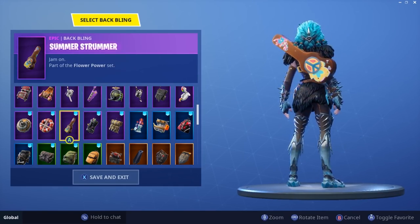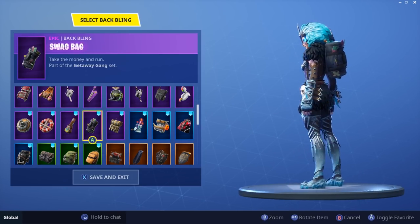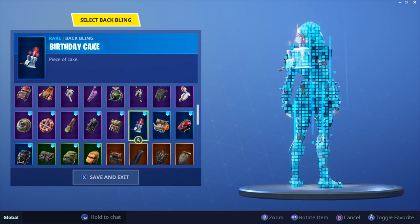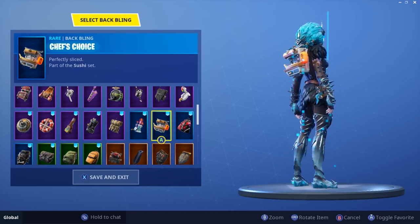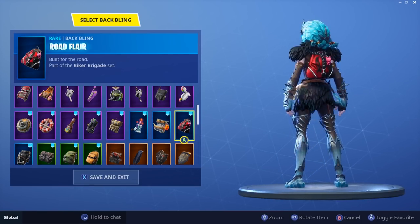I don't like this — it does match pretty well but I'm not a huge fan of that back bling. Swag Bag — I'll say yes. Uplink — yeah. Birthday Cake — it matches her hair, might catch her hair on fire, but sure. Chef's Choice — no. Road Flare — nah.